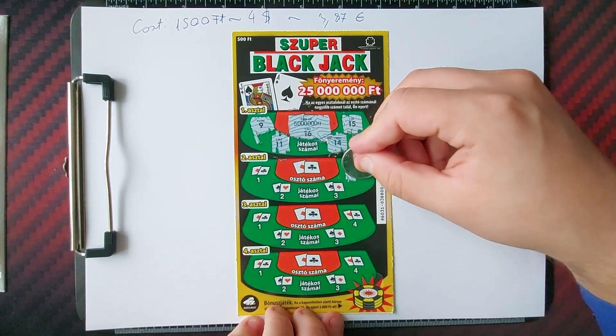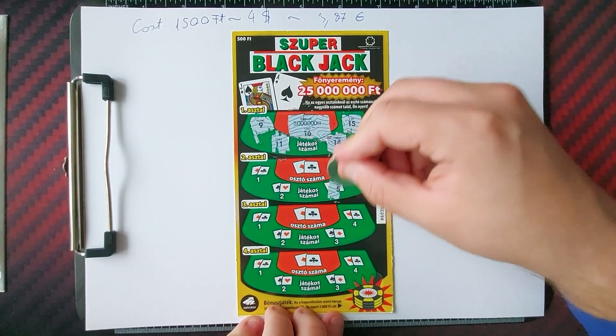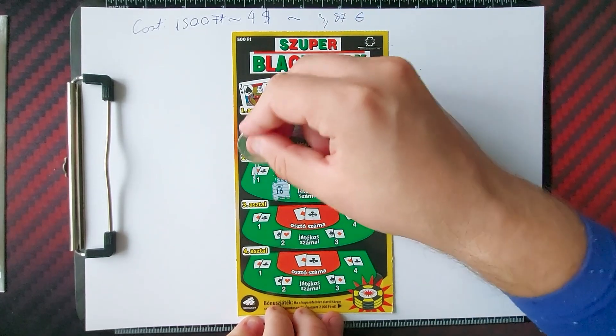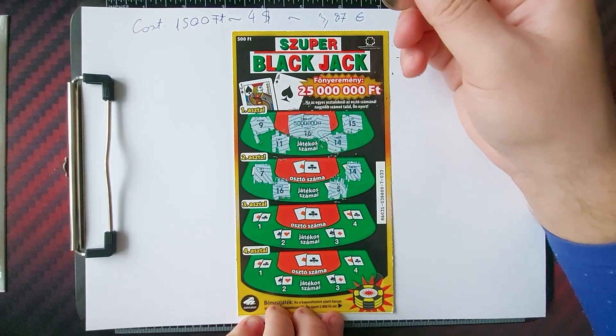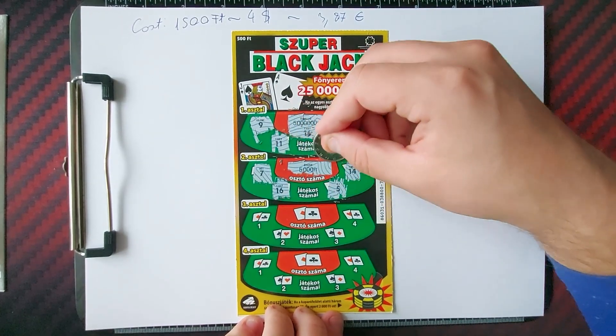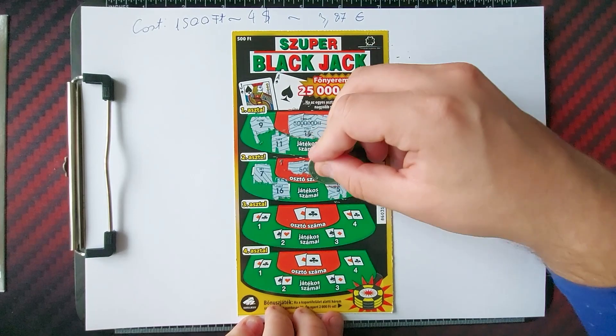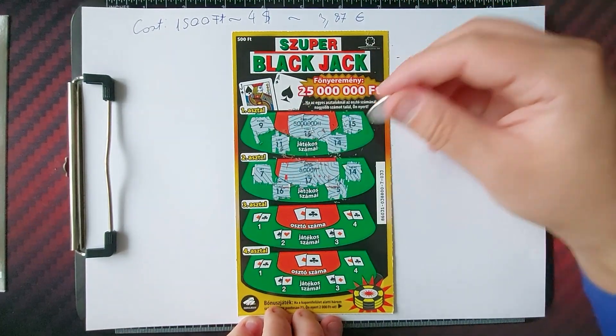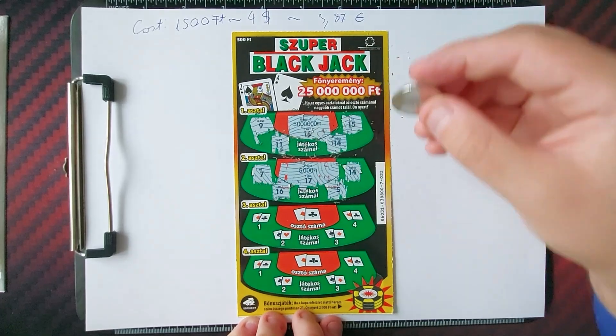The second game, our numbers are 14, 5, 16 and 7. The dealer number — and the value we can win is 10 times the value we bought — and the number is 17. We have 16, so no win on this table either.